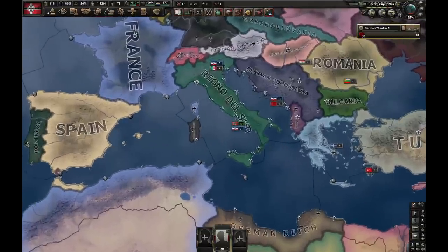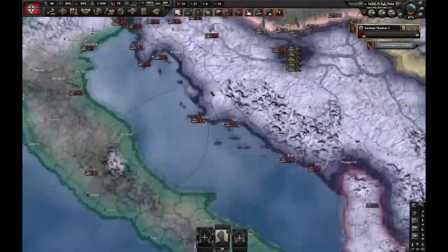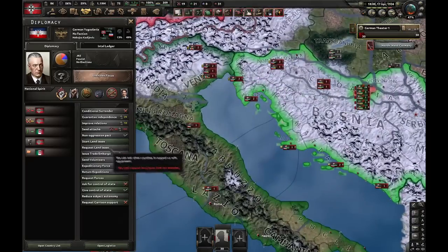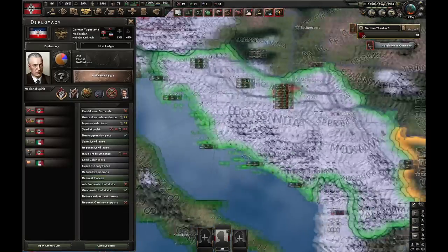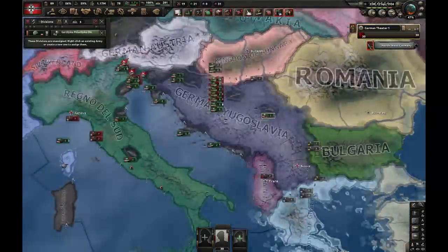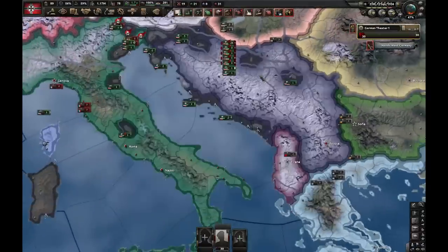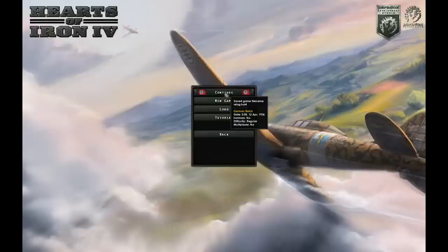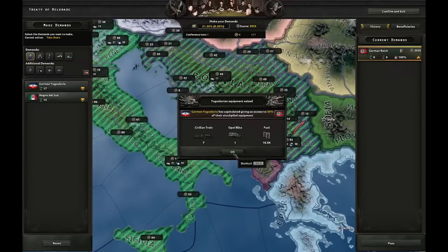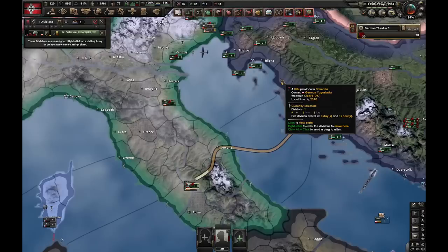What happens after this peace deal? You have your double puppet right now, which you're justifying against. You can declare war on them — but be careful, you're at war with your own puppet, German-Yugoslavia, and you're going to fight against their own divisions. What you can do is request forces, and now these divisions are on your own side. You don't even have to capitulate this Italy — you just have to capitulate Yugoslavia. You'll notice you're at war with yourself, so what you can do is go back to the main menu and load back your latest save file, and now you won't be at war with yourself. Once you take out Yugoslavia, you now have Yugoslavia in the peace deal and also Reino del Sud.